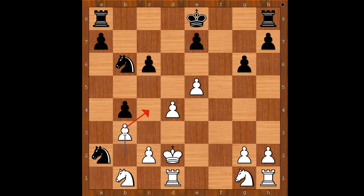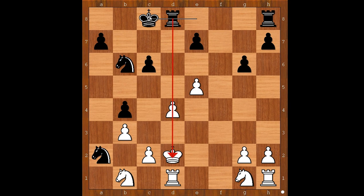b3, preventing knight to c4 check. Black to move. Again, black has more than one choice, like castling kingside or castling queenside. What is better — castling kingside or castling queenside? Edmund C player castled queenside. Perhaps castling kingside would be better. But you can't blame him, because after castling queenside, his rook is hitting the pawn on d4.